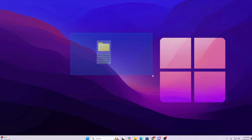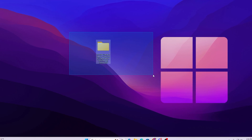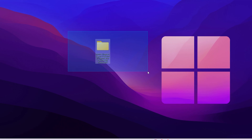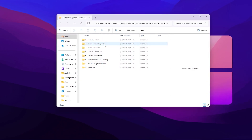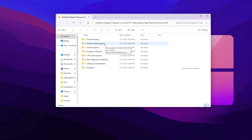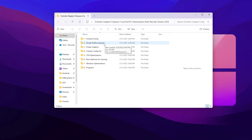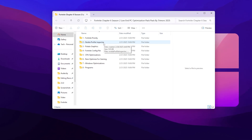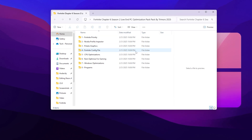Next we have the Fortnite Chapter 6 Season 2 low-end PC optimization pack by Tremer125 — a huge shout out to Tremer. This is the best optimization pack if you want to boost your FPS on a low-end PC. Open up the folder — you will find the pack linked in the description of this video. You can download it from my website or alternatively from my Discord server if you have trouble with the website.